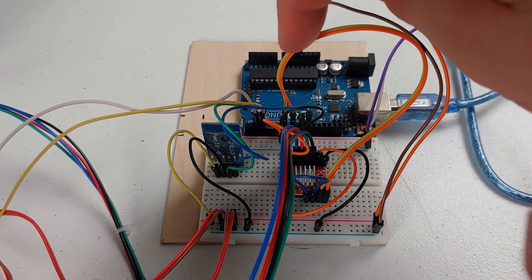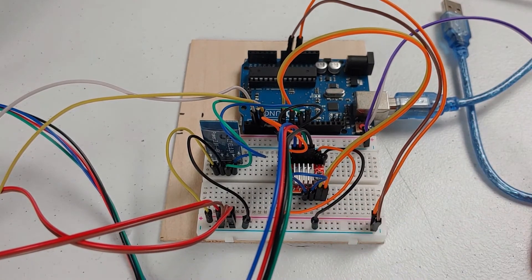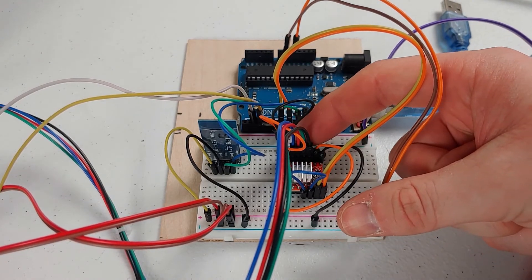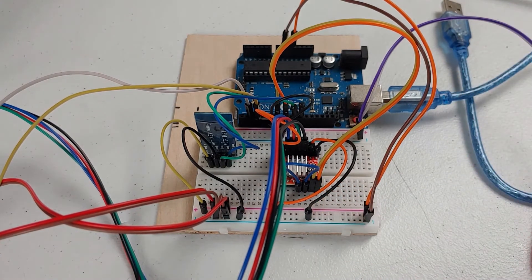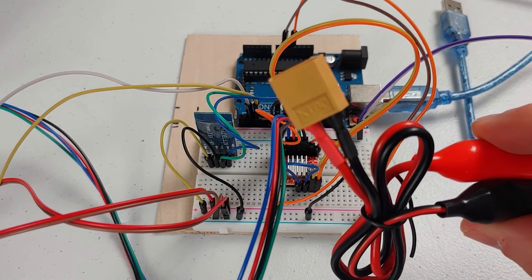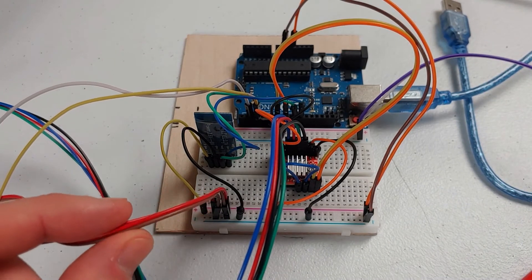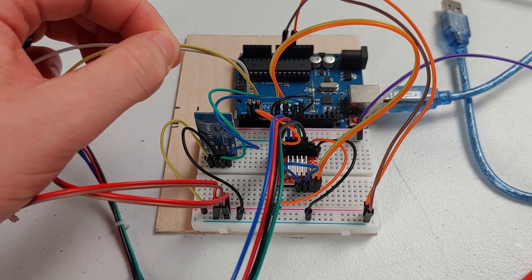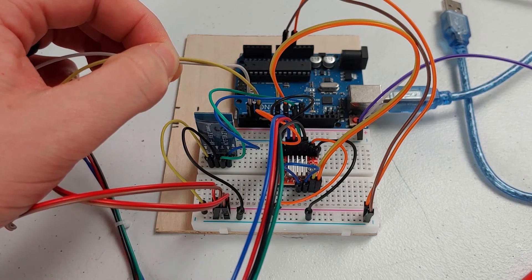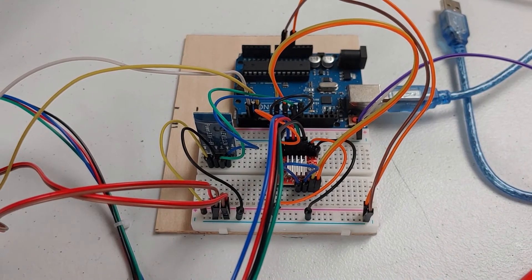We also have a step and direction wire coming from the Arduino to the motor driver. There's another power wire back here — the Arduino powers the driver itself, but then we have power coming from the HT60, which is actually powering the motor itself so we don't overburden the Arduino and burn stuff out. We also have power going to the limit switches, and those limit switches communicate with the Arduino to let us know when they've been tripped. It looks like a big rat's nest, but it works really well.